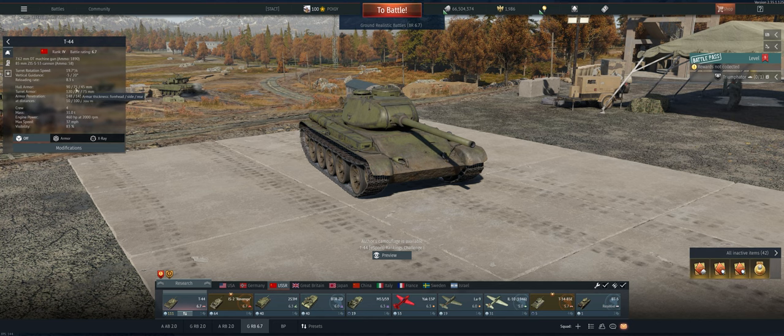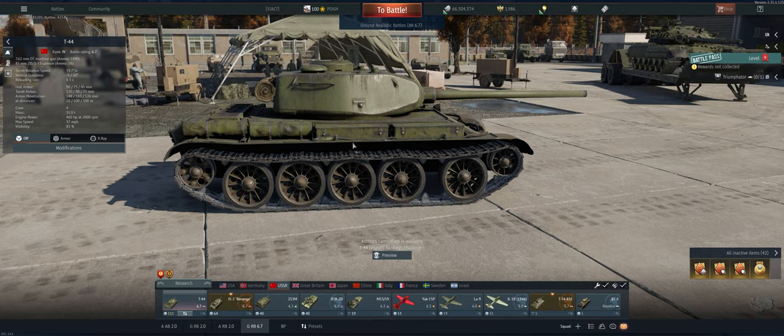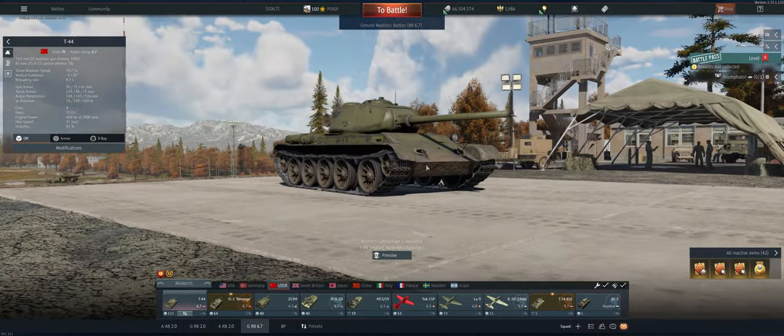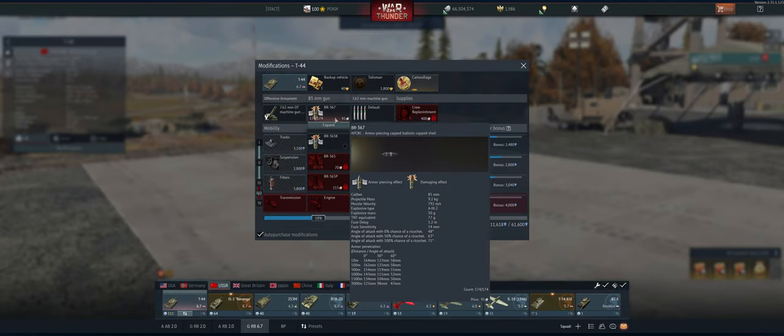Looking at the armor: front is 90 for the hull, 120 for the turret. It goes down on the sides to 75 and 90, so you definitely want to be facing forward in battle. You don't want to give them side shots — you've got less armor and some flat surfaces. Every now and again your tracks will eat a shot for you, but you can't count on it. From the front, not only is the armor pretty decent on the hull, but it's got a great slope on it.